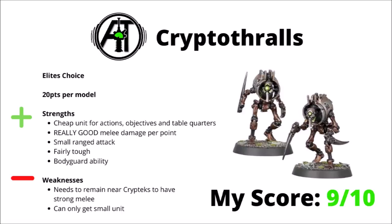6 Strength 5 attacks at AP-1 is going to be felt by virtually anything. On top of that, they also have a small ranged attack, a bodyguard ability to protect characters, and are fairly tough for the points at Toughness 5 and 2 wounds. Their main weakness is that they're nowhere near as functional if not near a Cryptech, and Cryptechs don't really want to be in melee. Also, only being able to get a small unit means two models is rarely going to be enough to take out an enemy melee threat. Despite this, I think Cryptothrows are pretty excellent — what you get for what you invest is good, and I'll rate them 9 out of 10.